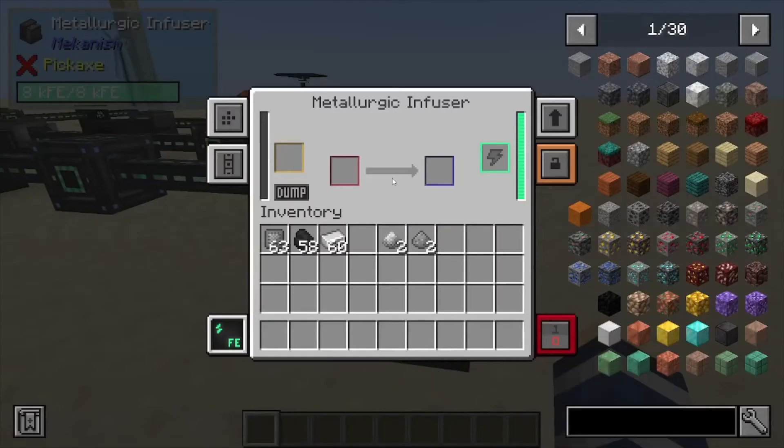Hey, Minecraft Mentor here, and today we're going over how to get steel from Mekanism. What you're going to want to do is place two pieces of coal inside this slot here — that's going to give you 20 millibuckets of carbon. If you don't have an enrichment chamber, you can use coal, but I highly suggest the enrichment chamber as this is going to save you a ton of resources.